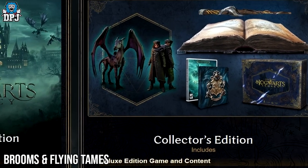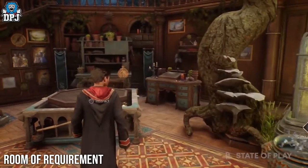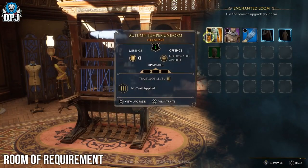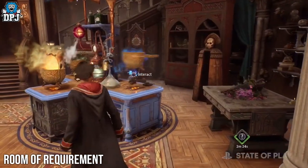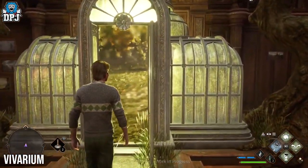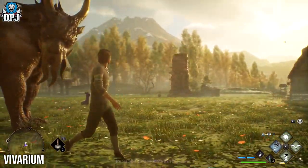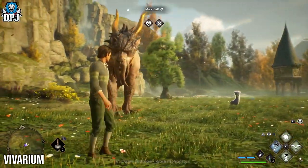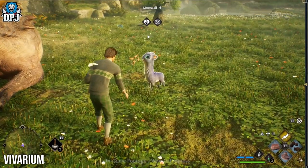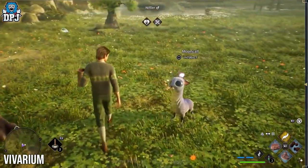On the subject of beasts, within Hogwarts Legacy you will have a home within the castle called the Room of Requirement. This is a place you come to brew potions, edit your player, build gear, and much more. Another amazing thing about this place is the Vivarium — a place where you actually get to keep your own beasts, your very own pets. You go out into the open world, find these beasts, and bring them back to raise them. You can then benefit from this as they give you important materials for crafting in the Room of Requirement.